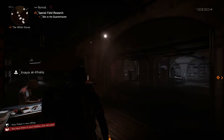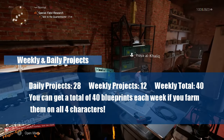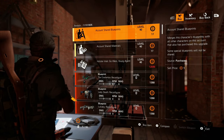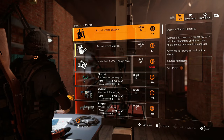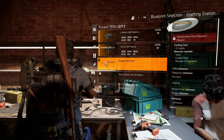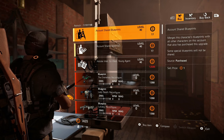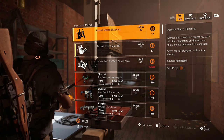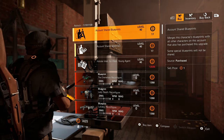Before we do control points, if you're doing the daily and weekly projects make sure you do them on all four characters. But if you do them on all four characters, make sure you buy the account shared blueprint. What this means is you get to share blueprints — so if you get a Wolverine blueprint on a level three control point, buy the account shared blueprints so you don't get duplicates. You don't want duplicates, especially when going for the SHD blueprint.